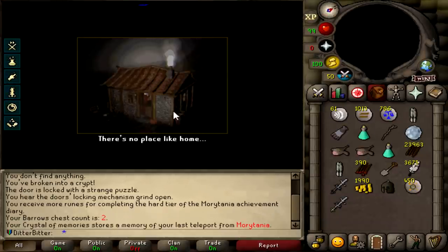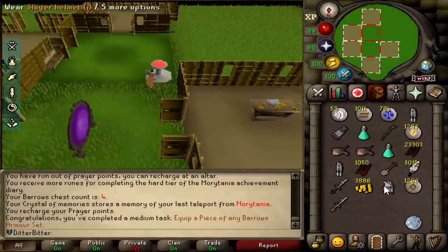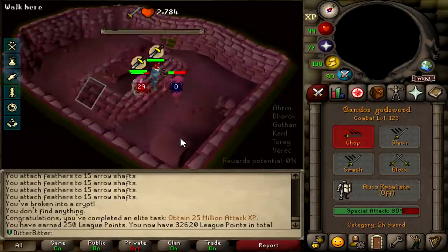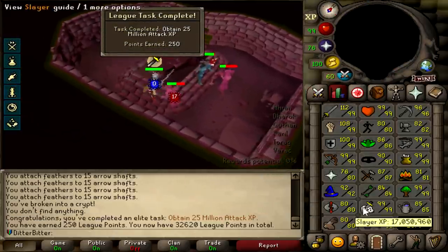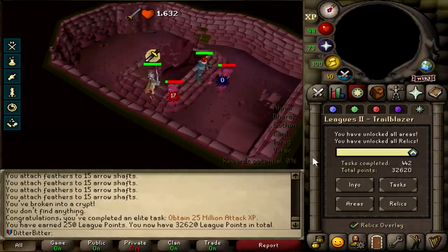I just got the medium diary done, which means I can get Morytania legs 3 and go do barrows to get my tank helm for the inferno. Already done one barrows run actually - equip any piece of a barrows armor set is 50 points, let's go. And I just hit 25 mil attack XP which is 250 points, putting me up to 32.6k.